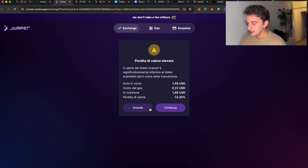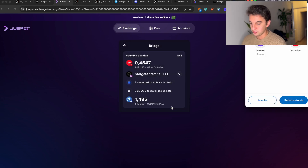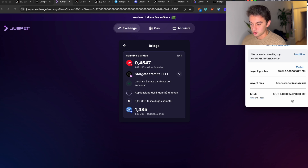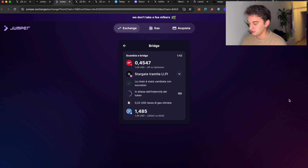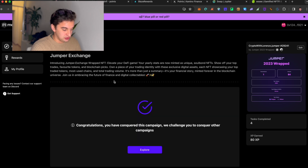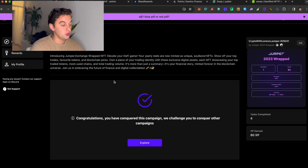We go to the fee, accept everything, switch to the Optimism network, accept the transaction, and follow up with the acceptance — then let it go. While that page loads, there are also activities on app.miracle.xyz. I've already done it here for the Jumper Exchange — congratulations, you have conquered these campaigns.